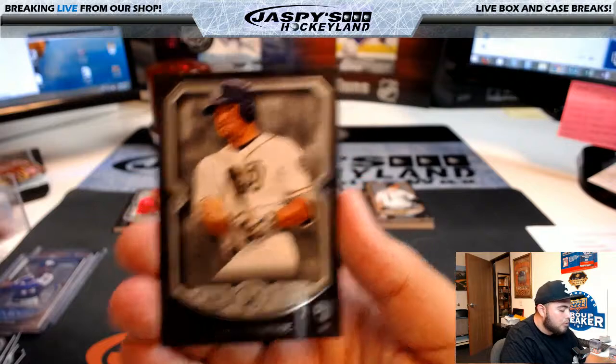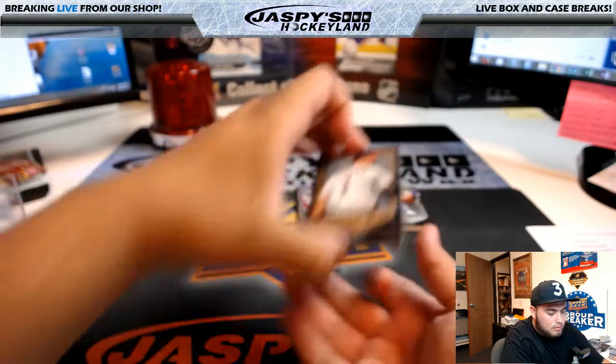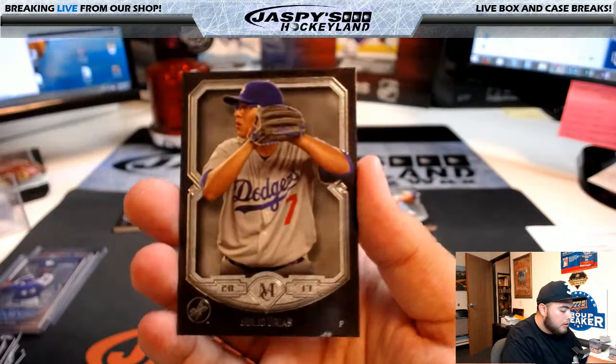Manny Machado, Hunter Renfroe. Carlos Correa, Andrew Benintendi rookie, and Julio Urias.